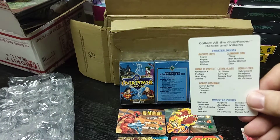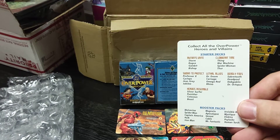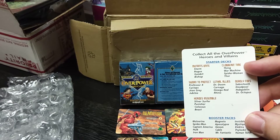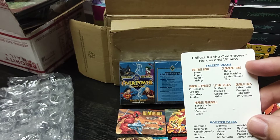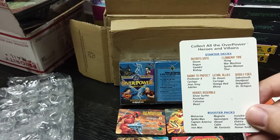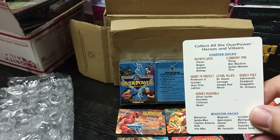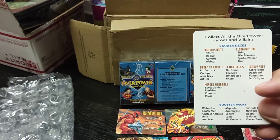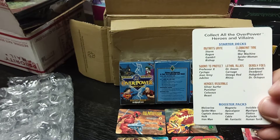All these ones have the inserts. This is what the first wave had. I actually believe I started with Clobber in Time because it had War Machine in it. But each of these generally have one random character that has an 8 in one of the areas. Thing had an 8 strength.